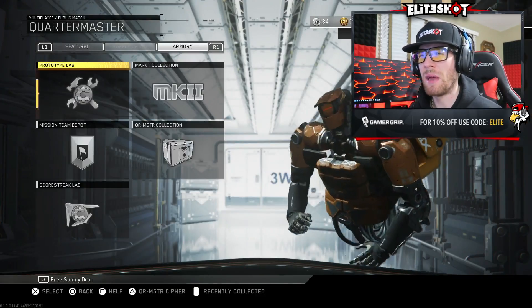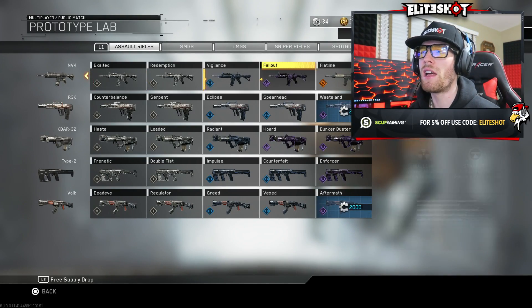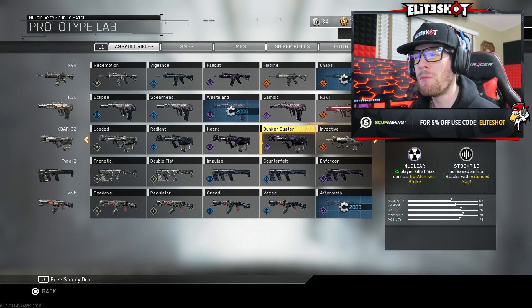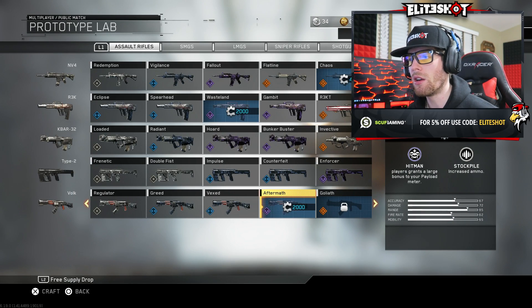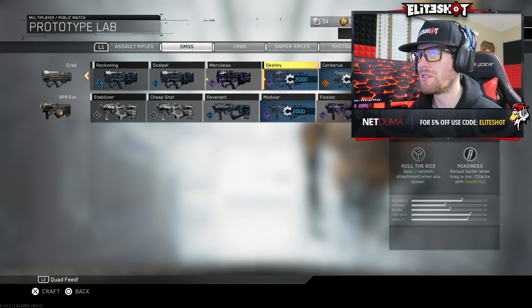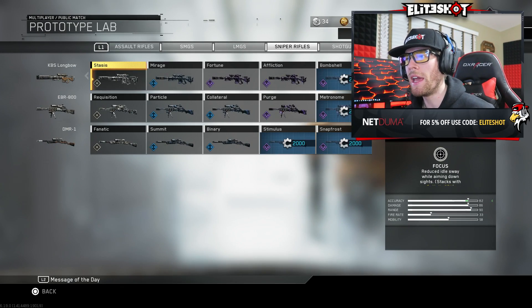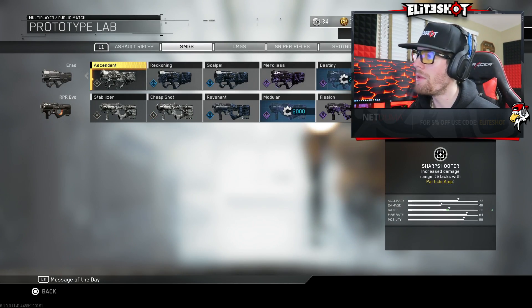In this game, you have to earn salvage by playing to unlock weapons. Every time you unlock a higher tier or rarer weapon, the more it costs — that's noob knowledge, you should know this. The weapon I want to get made a return in this game; it used to be in an old CoD game and it's back, same name and everything.